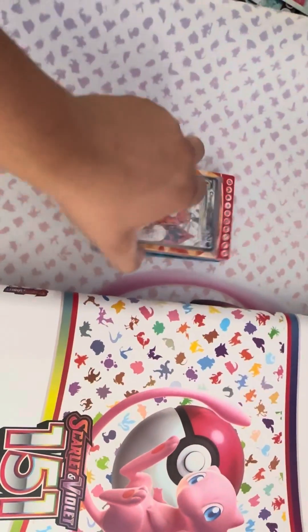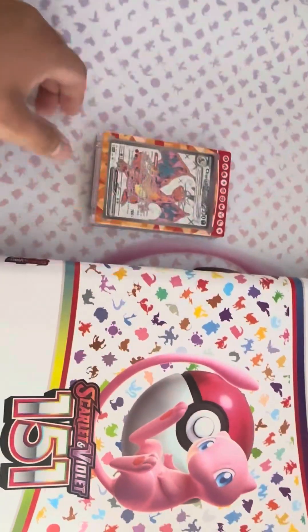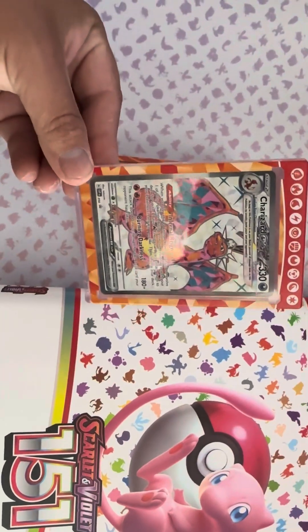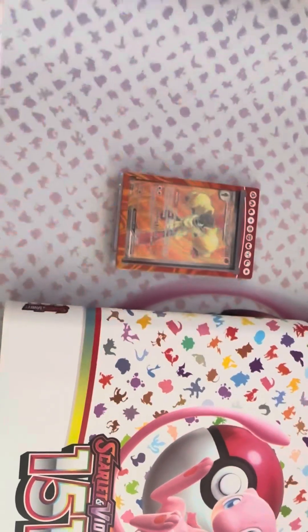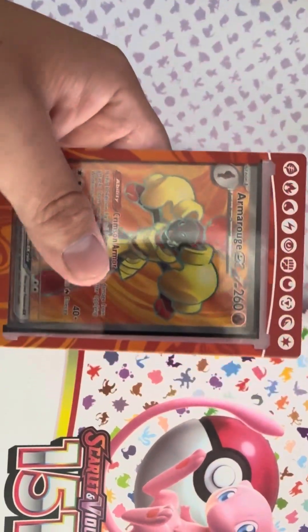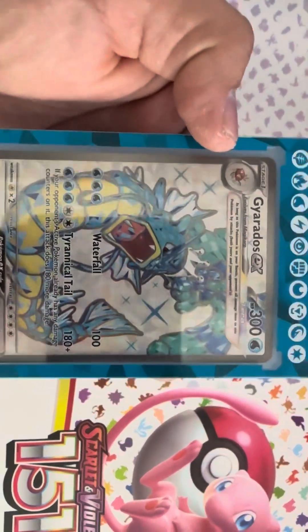These came in the Premium Collector cases, so they're pretty cool — just the promo cards that came with it. We got the Charizard Terraform, then the Amaraj EX Full Art, and a Gyarados EX Terraform. Those are pretty sick.